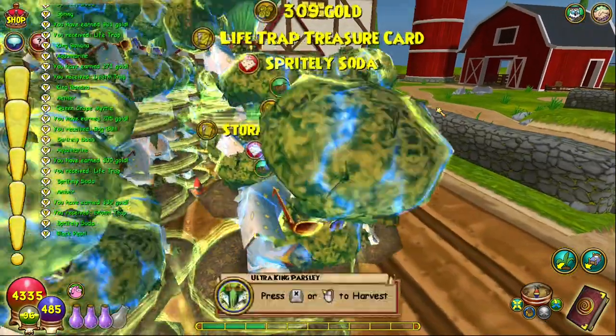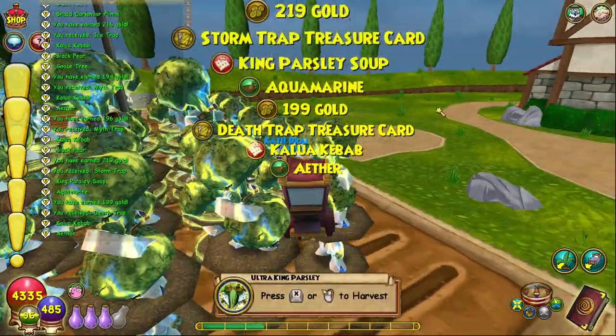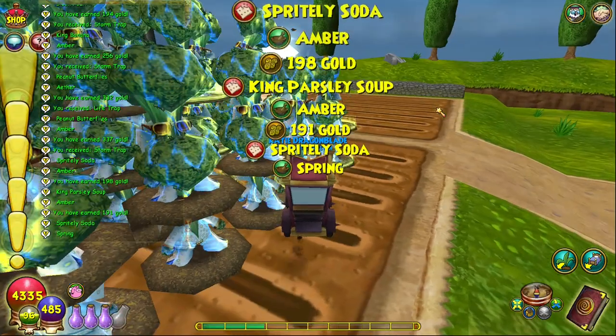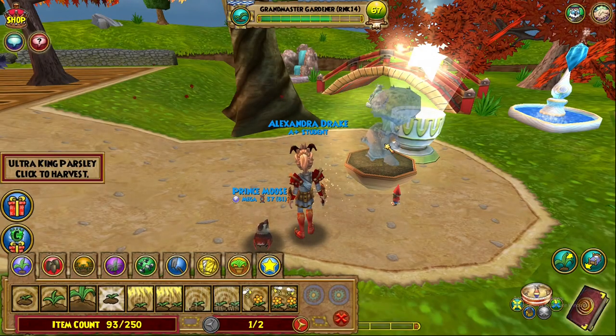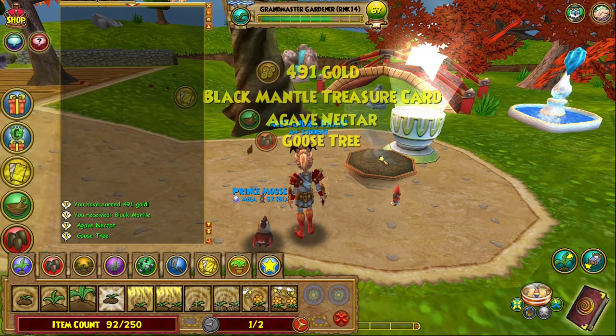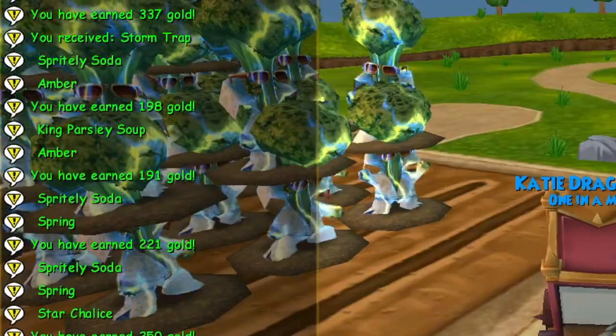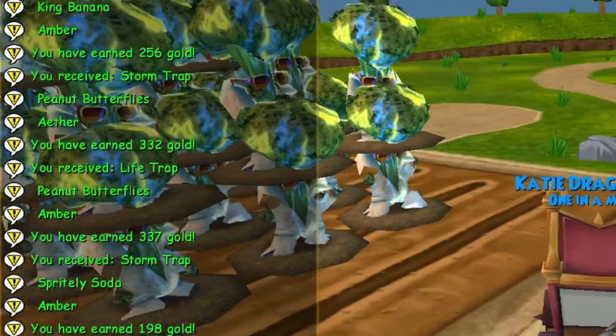Overall, this method can be used almost indefinitely to get semi-infinite harvests, although after a very long time, the plants can stop giving you any harvests at all. If you notice this is happening, it's time to finally let them age to elder and replant your Ultra King Parsley crop again. Though at that point, you'll likely have so many extra seeds and Amber - it will only be a minor inconvenience.